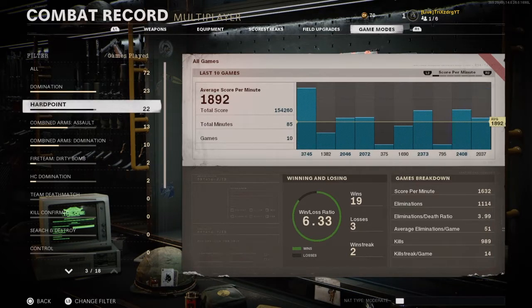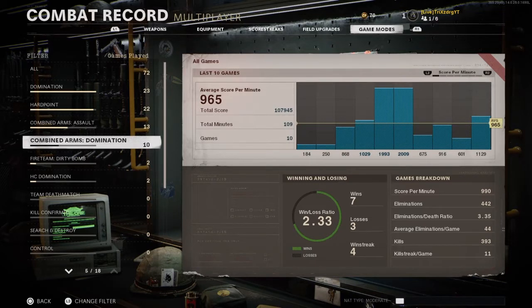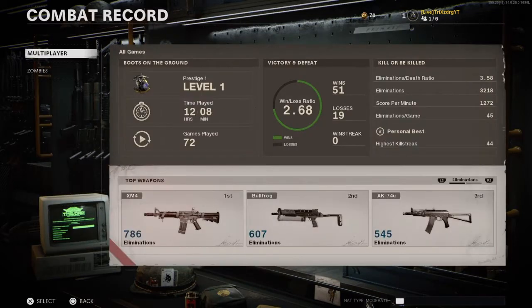My second most played mode is Hardpoint — I have 19 wins and 3 losses, a 6.33 win/loss. Combined Arms Assault and Combined Arms Domination are my fourth and fifth most played. I mainly try to stick to 6v6 though. Once again, make sure you run Assault Pack as your field upgrade and UAV with War Machine as your scorestreaks — that's the best setup in Black Ops Cold War to level up fast. Now I'm going to show you guys the gameplay where I hit Prestige 1.